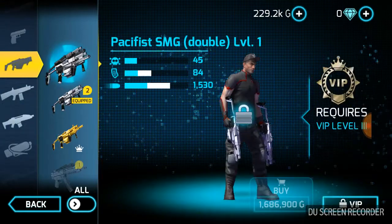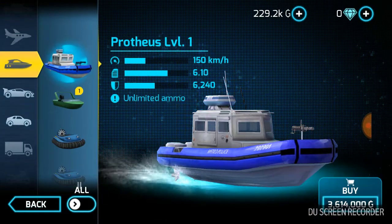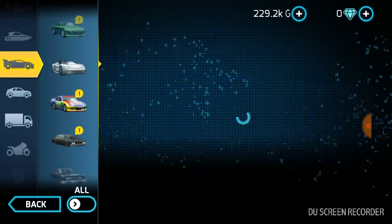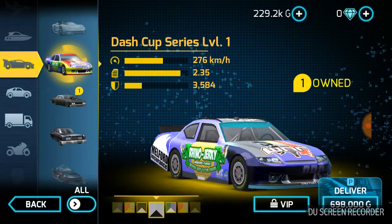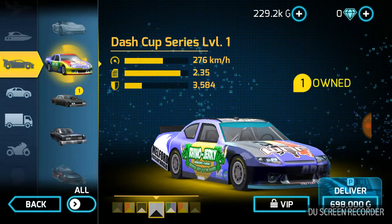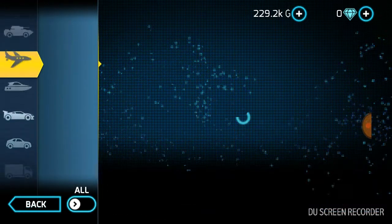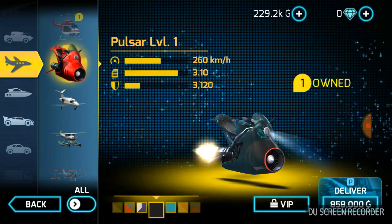I've been getting lucky in these crates. First I opened one crate and got the Dash Cup Series car, which I will show you. Then I opened another crate and you guys probably already figured out what I got — I got the Pulsar Level 1!